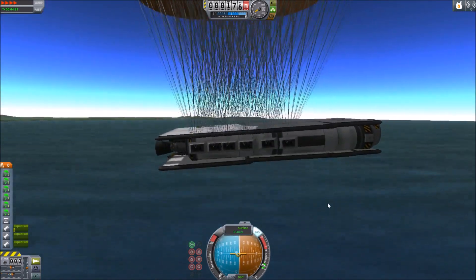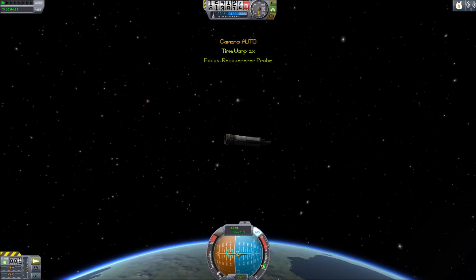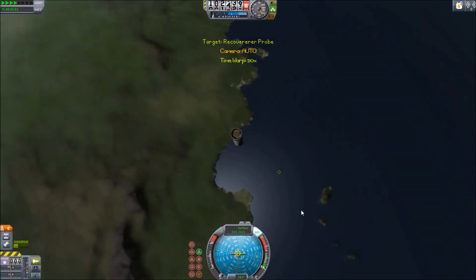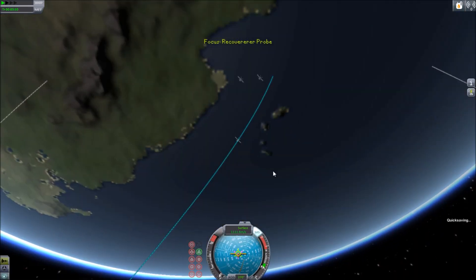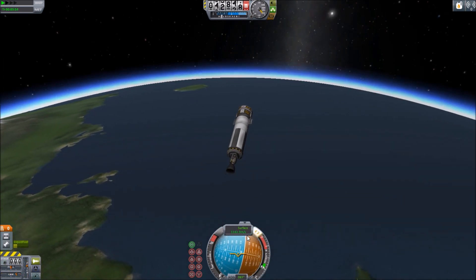Basically our first stage is being the barge for our second stage. I go ahead and land that, then switch quickly back to the second stage and try to line it up as best I can as I'm coming in. I do quick save it — it took me a lot of attempts. You'll notice a cut here, and this was my final landing attempt — it took me like five or six tries.